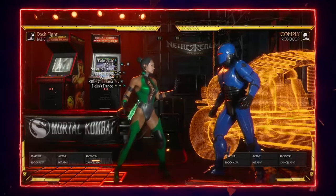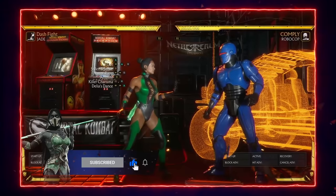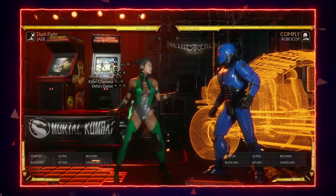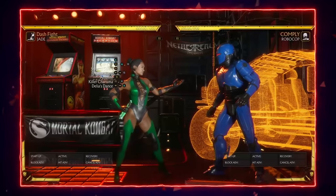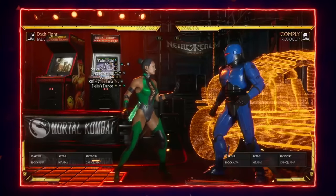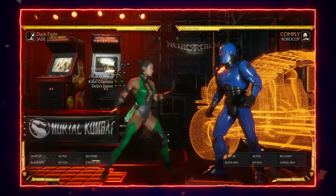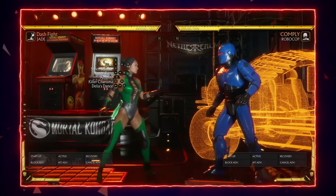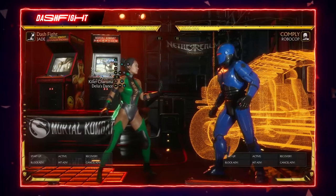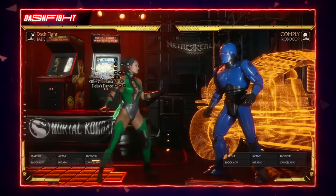You can be pretty creative in the corner with Jade's combos. She has a lot of different combo paths, so you can really mix things up and experiment. She can juggle pretty easily with her down one and her 2-1 string, so there are so many combo options in the corner I can't go over all of them. I'll show the potential damage she can get in the corner — as an example I'll use: jump-in two, into forward 2-1, stand four, into back forward one Amplified, stand four, three, into Delia's Dance.